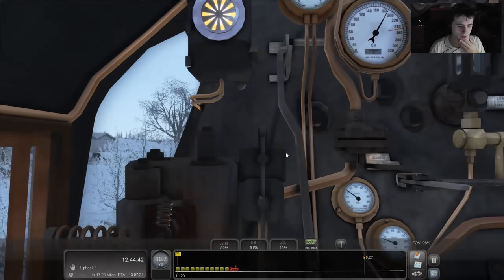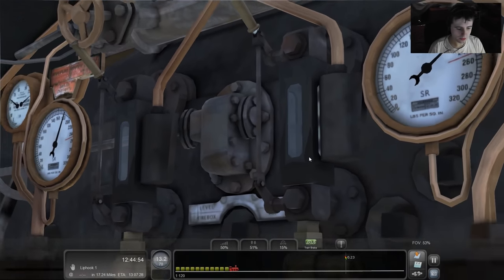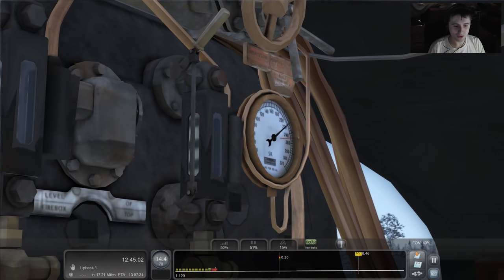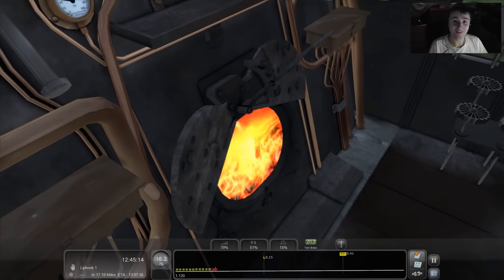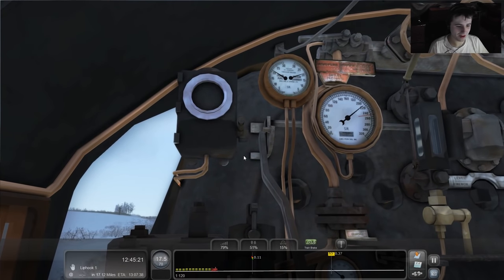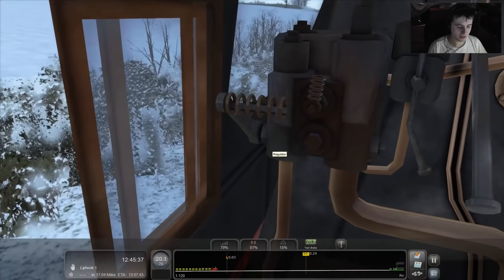I don't know how you're supposed to know without looking at a display how much coal you've got. The pressure is back up and getting close to the limit now, so we can really open up the regulator — set it to 80, because we don't want to waste steam. People were saying in the comments last time that if I had a fireman in real life he'd hate my guts. That thing's gone off again — I'll just press it on the heads-up display to save us having the emergency brakes slammed on.